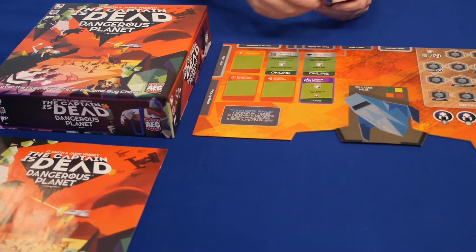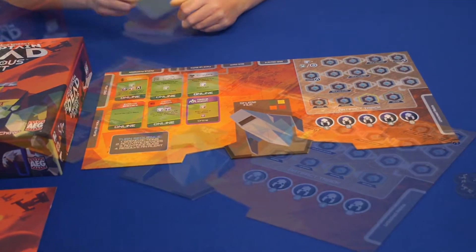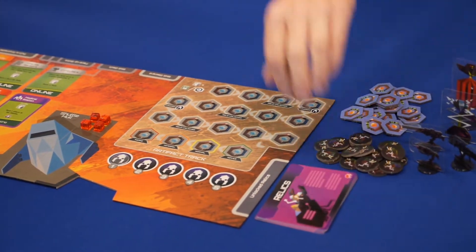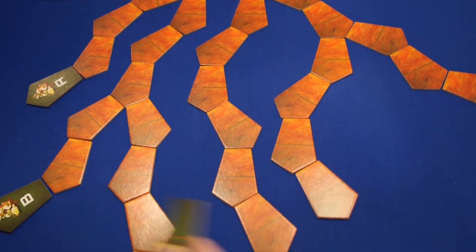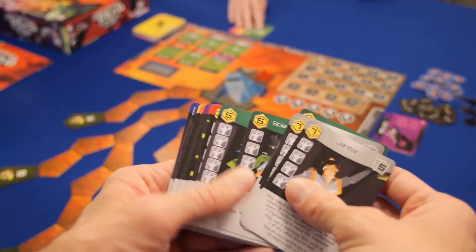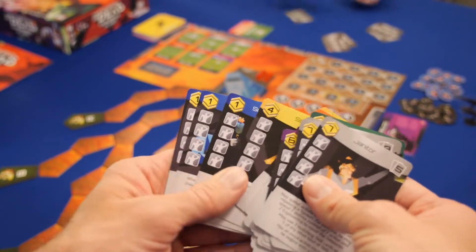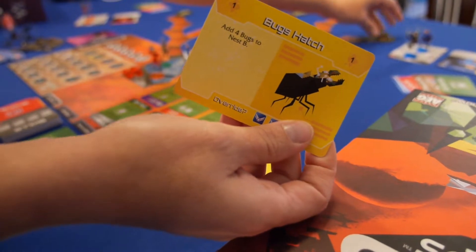To set up the game, place the shuttle board at one end of the table and place the system cards on the online side. Construct the alert deck and place out the relics and markers. Construct the tunnel tiles and branching networks. Let each player choose a role, place 3 skill cards face up, then deal 5 to each player and everyone discards 1. Draw and resolve 5 alert cards and then you're ready to begin the game.